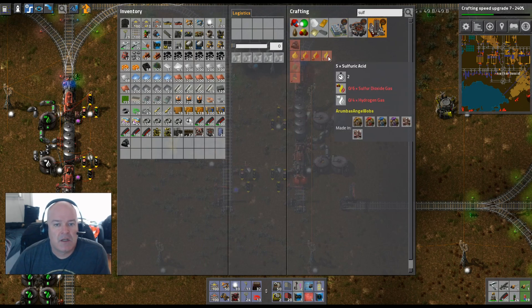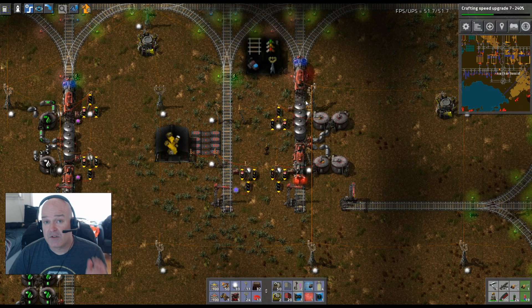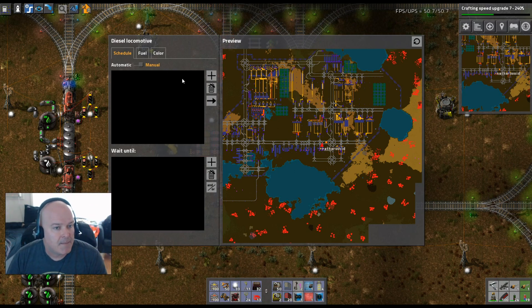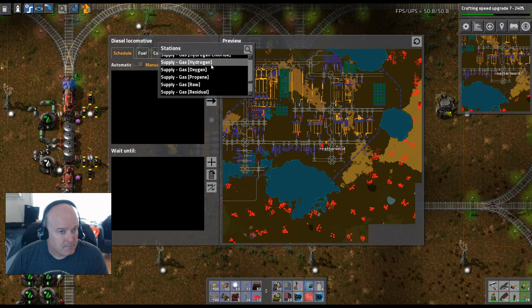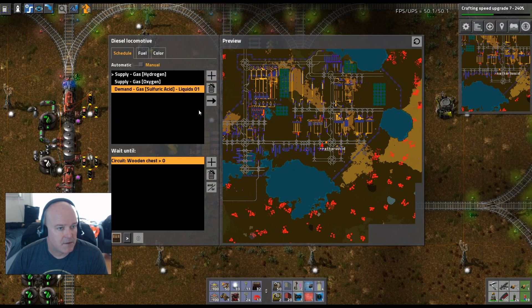The sulfuric acid recipe uses six sulfur dioxide gas and four hydrogen — wait, that's sulfur dioxide. So the ratio is roughly five hydrogen to five oxygen — actually we need twice as much oxygen as hydrogen. That means we'll be going to get oxygen twice as often, so oxygen should be second on the schedule. Supply hydrogen until inventory full, then supply oxygen until inventory full, then demand sulfuric acid liquids one until circuit condition box is greater than zero.